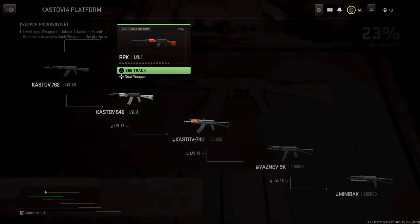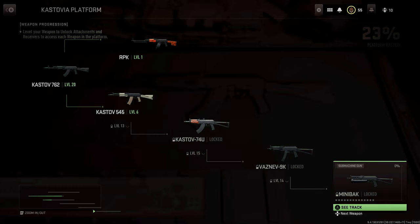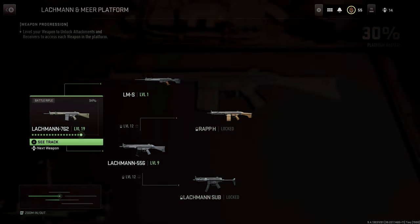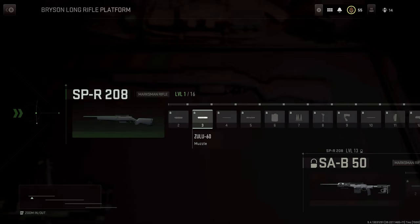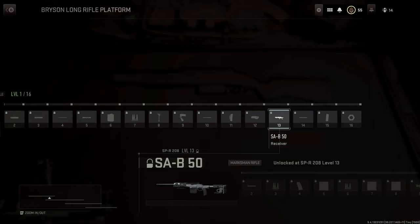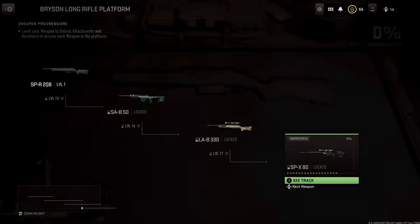Modern Warfare 2 embraces variations of weapons with weapon platforms. Each platform starts with a base weapon — that base weapon could be an assault rifle like the M4 and the Kastov platforms, or it could be a battle rifle like the Lachman platform, or it could be a marksman rifle. As you level up that base weapon and hit a certain level, you unlock a different version, or variation, known as a receiver. Think of it as leveling horizontally. You still unlock base weapons by progressing vertically through the ranks, but if you want the entire weapon arsenal, that's where weapon platforms come into play.